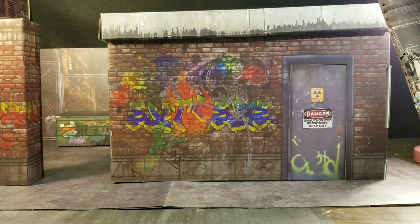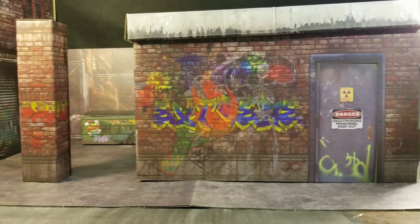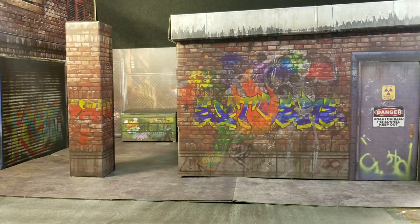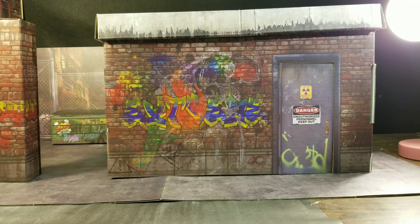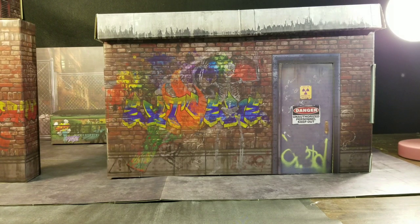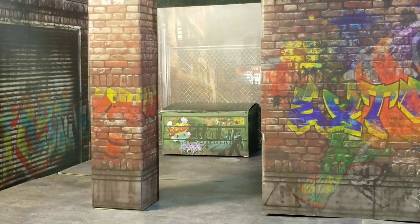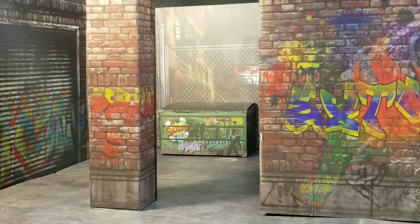I just wanted to show off one last setup real quick. We have Building A on one side, and in the middle a smaller alleyway using the Deranged Alley 2.0 as a small backdrop. I've also built a little facility using the alleyway diorama along with the Building 2 roof to create something pretty fun and unique. It's not something I thought I was going to make, but while doing this review it popped up in my head. This thing is a ton of fun.